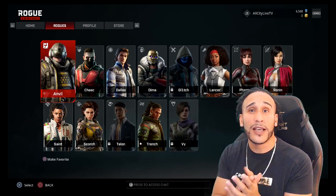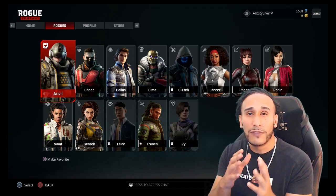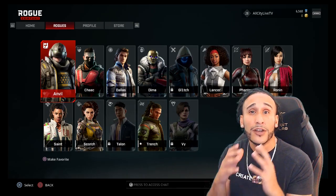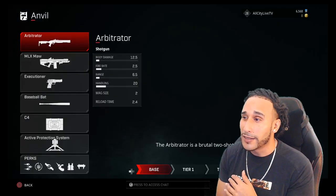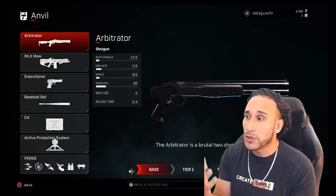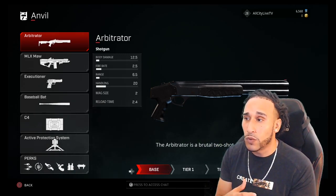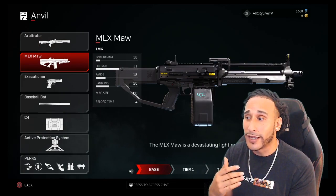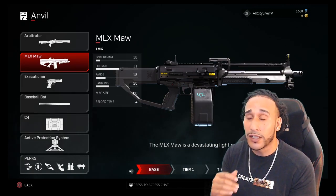We're going to select Anvil to help you understand the loadouts, abilities, passive abilities, and perks, and how to upgrade each weapon. Once you click on combat loadout, you see a menu describing each gun. The Arbitrator has a body damage of 12.5, a fire rate of 2.5, a range of 6.5, and handling at 20. The MLX More has a body damage of 16 with a high fire rate, meaning you shoot more rapidly. The mag size is 60, which you can upgrade as you go along.